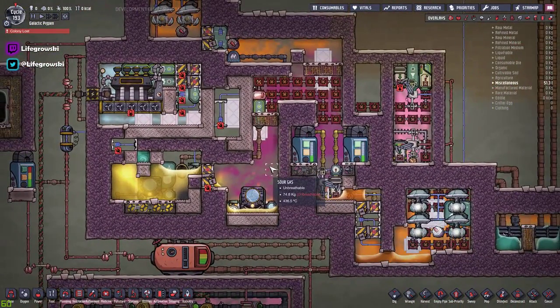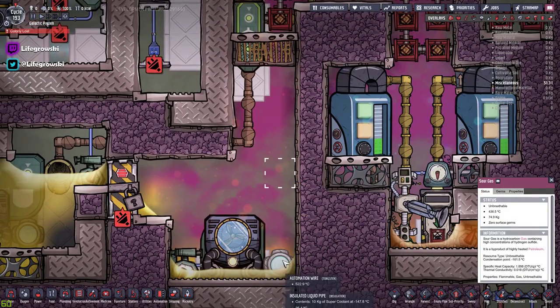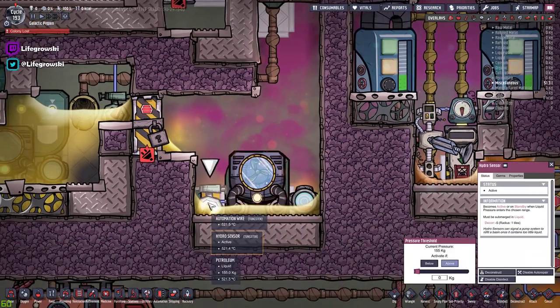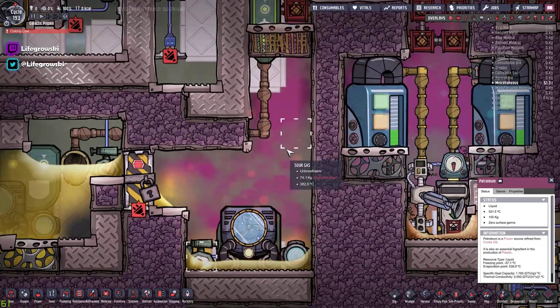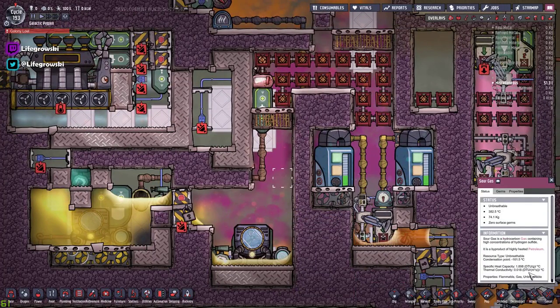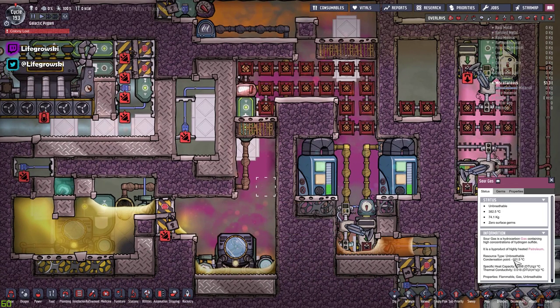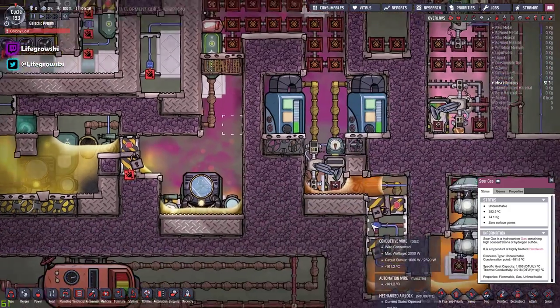Now sour gas has to be condensed. Sour gas is what we get when we burn petroleum. It used to just be oil to petroleum to natural gas, but now we have another step in the middle — sour gas. Petroleum, when it reaches about 538.9 degrees, so roughly 541, will start boiling off and turn into sour gas. Sour gas is a bit of an interesting element in that it's not very conductive — it's very difficult to transfer heat to it. Sour gas needs to be cooled to minus 161.5 degrees in order to change to its next state, which is liquid methane.